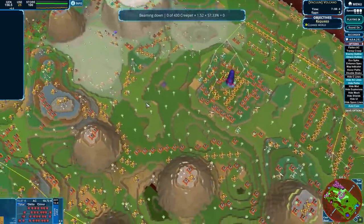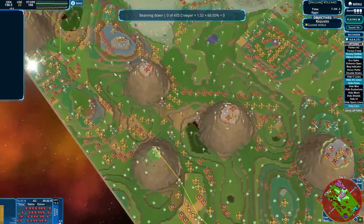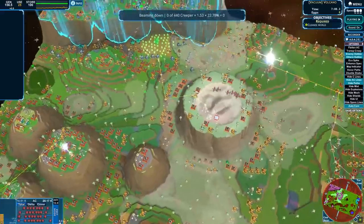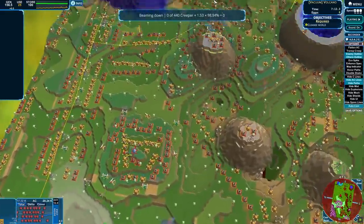Maybe they will do something. Oh, they do make eggs — okay, love that. What else do we have? There's another emitter. So the closer I get to their base, the less stuff I put out.